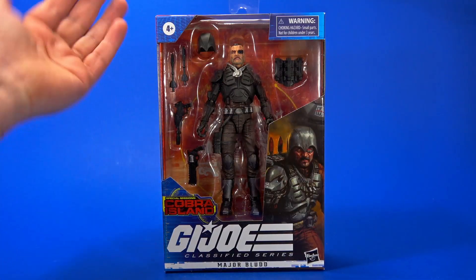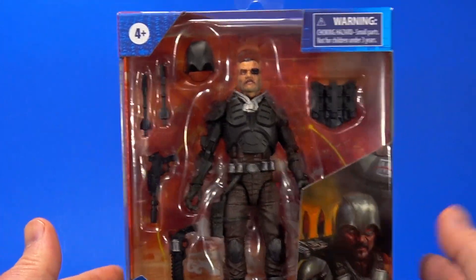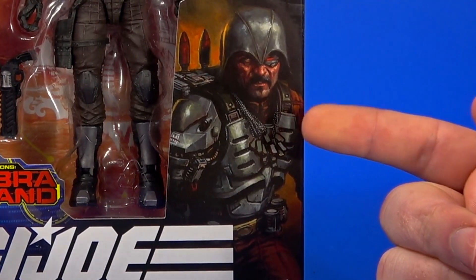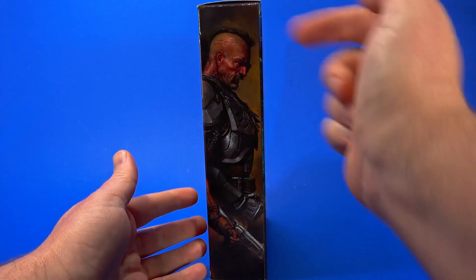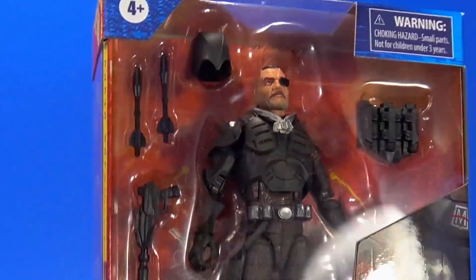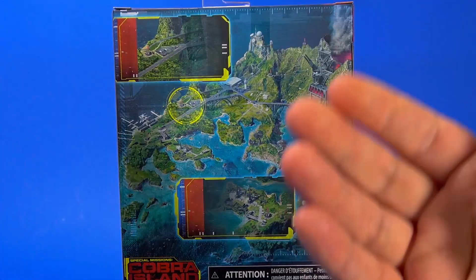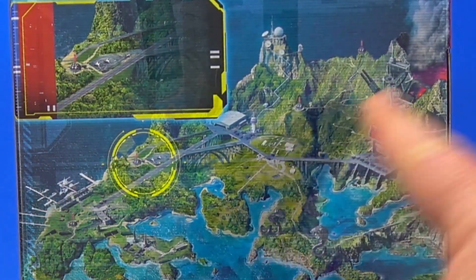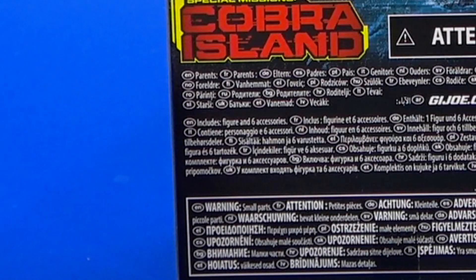Looking at the package — Cobra. There's a red motif along with the blue. Got the Cobra Island logo behind Major Blood. All his accessories are shown in the window. Cobra Island logo, G.I. Joe. That unique artwork we see for each character. On the side panel, more of that unique art. It has him without his helmet, his hair showing, which matches the figure. On the back, we don't have the poster we see with a lot of these figures. With the Cobra Island stuff, we get a map. Down here are your warnings — includes figure and six accessories, small parts, don't put them in your mouth.